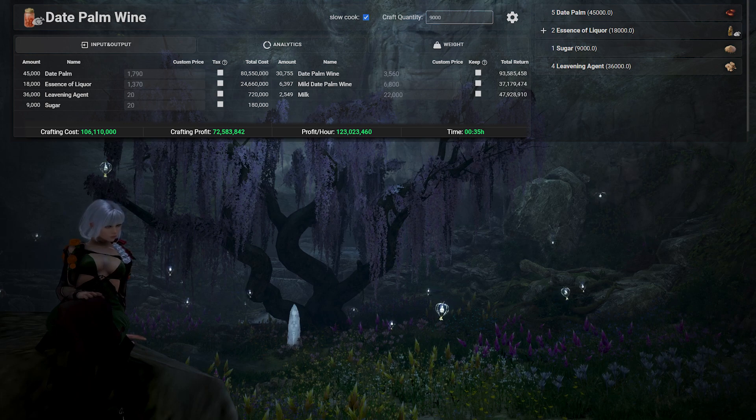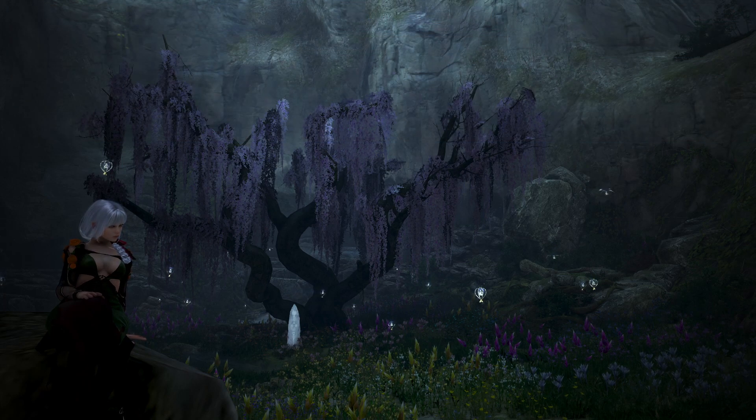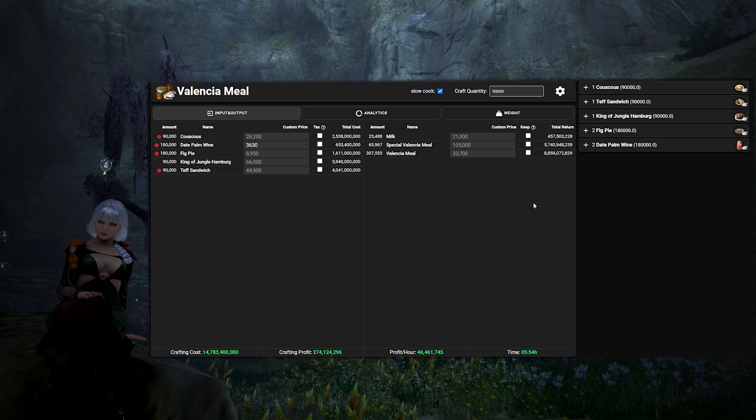As you can see throughout the video, the numbers change based on whether you mess with taxes, keeping, and the recipe. The extra tab lets you view the weight tab and analytics including any gathering time you input. Now we move to the practical example portion. I want to make 9,000 crafts of Valencia Meals and sell them onto the central market. I put 90,000 crafting quantity to see the resources I'll need along with the time and silver per hour. I want to see if it's worth crafting the ingredients myself — like couscous, teff sandwiches, and the others.